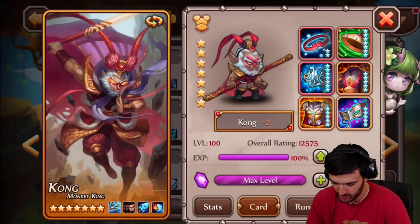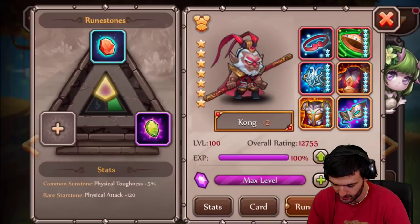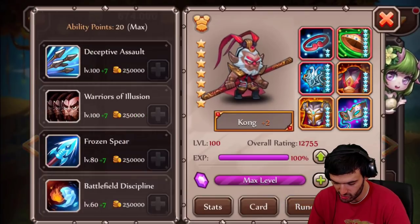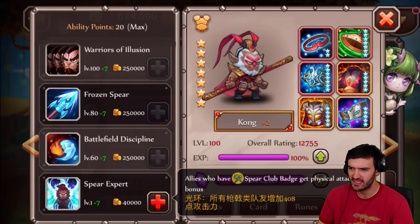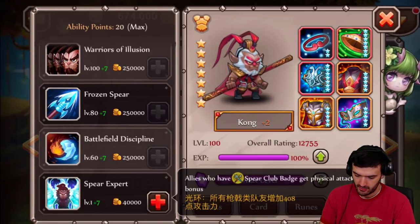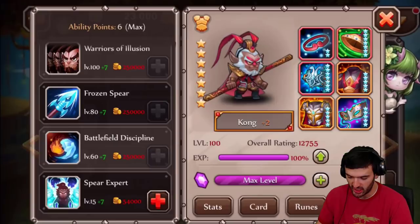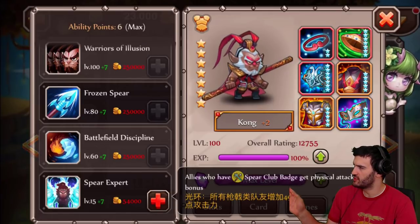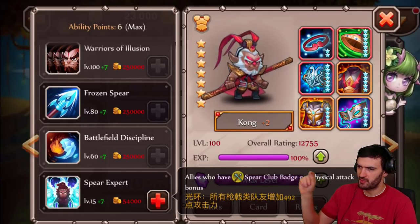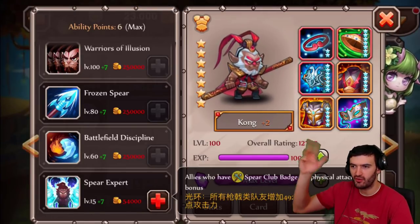Now let's take a look at the runes. I really don't have many good runes to give him — I can give him that one there and physical toughness, and I don't even have any of the other ones. Let's go to abilities. So if you don't already know — this is in Chinese! What the hell? This wasn't in Chinese before. But now I guess it's in Chinese. I'm out of gold — now I'm all out of gold, that stinks. Gold is at a premium now. The Chinese words there say: all heroes who have the Spear Club badge will get a physical attack bonus of 492. I can see that because numbers are universal. Thank God for numbers.